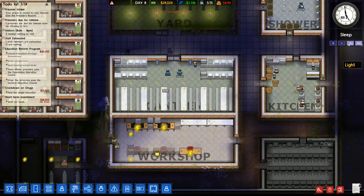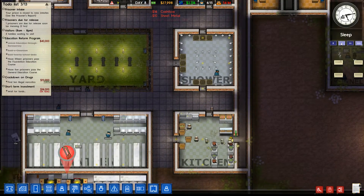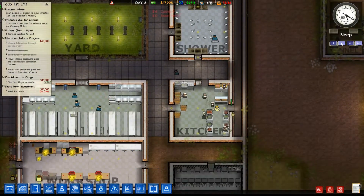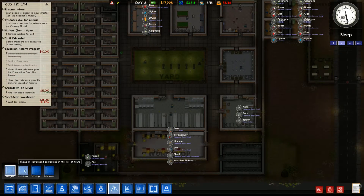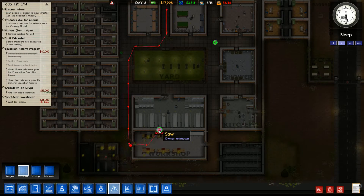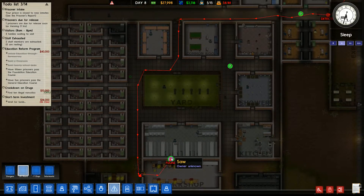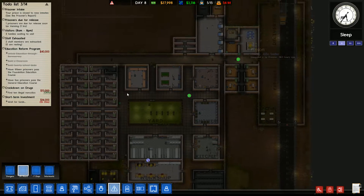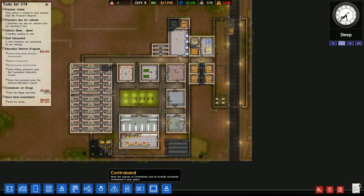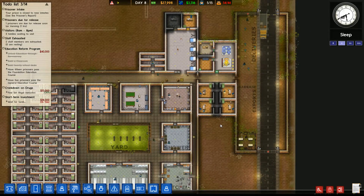One more hour and our short-term investment finally comes back. What's that — did we just find contraband? A saw found in sheet metal — well that's not too massive. Poison smuggled in — yeah, contraband hasn't been that much of an issue. I'm still tempted to do a shakedown just to make sure, but for right now it seems to be going fine.